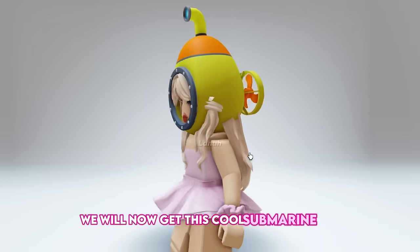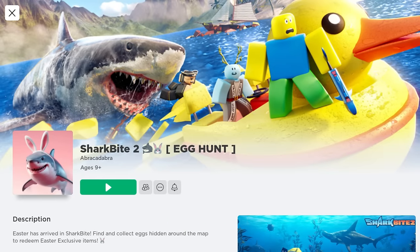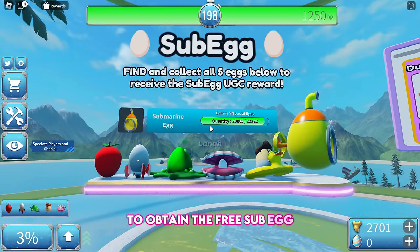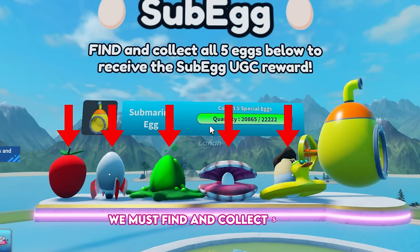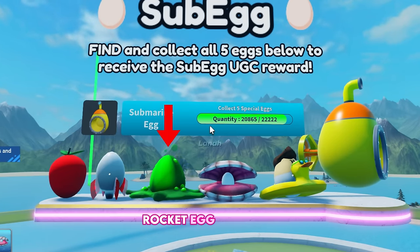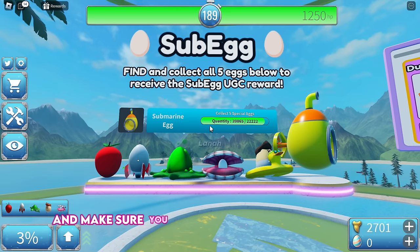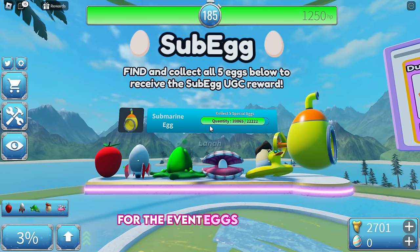We will now get this cool submarine egg. Join SharkBite 2. To obtain the free sub-egg, we must find and collect 5 eggs: the Strawberry Egg, Rocket Egg, Slime Egg, Clam Egg, and Dodgeball Egg. Make sure you are playing on a public server with at least 7 players for the event eggs to appear.